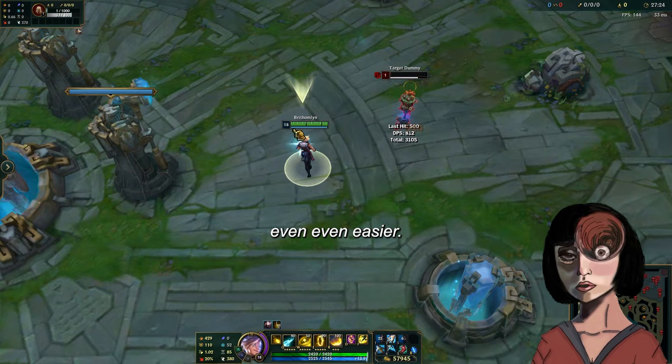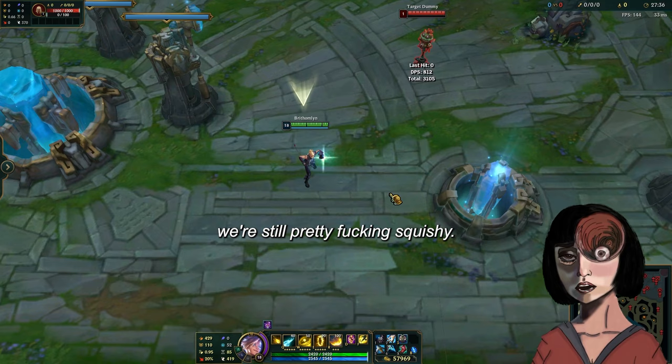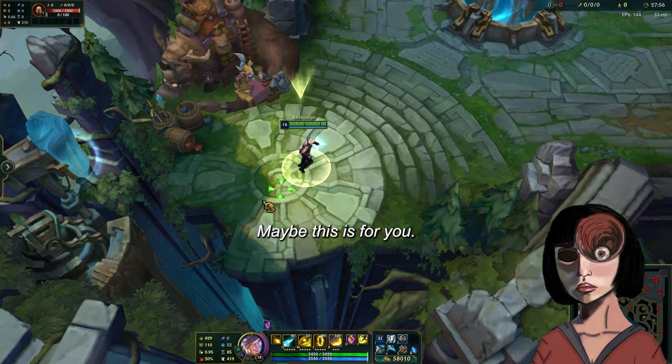Although we have no Ability Haste in this build path whatsoever. And without the Duskblade passive that makes us invisible or untargetable, we're still pretty squishy. That's why we need to grab Youmuu's — for the movement speed to run away and kite, or catch our enemies faster. I don't know why you would go this build path, but if you like Lethality, then maybe this is for you.